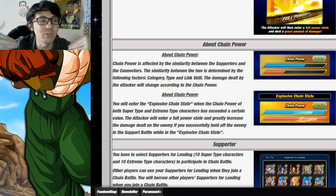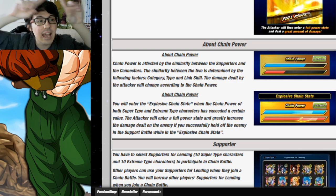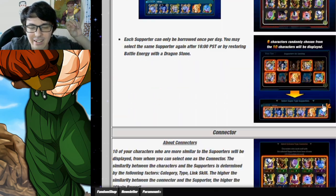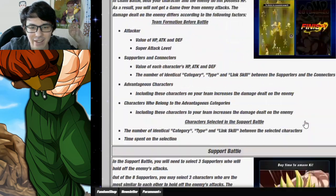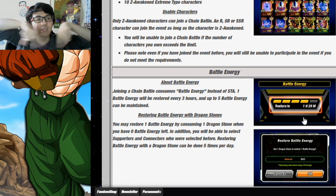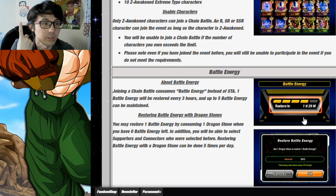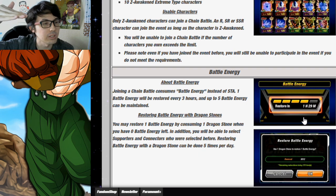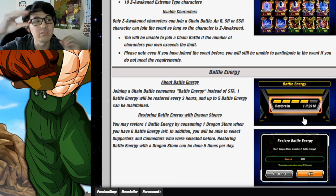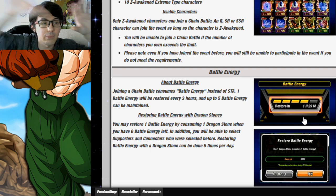If you're getting any lower than that, your score will be too low to break into the top percentage. For the attacker unit — the one at the very top — only attack matters. You do not have to worry about links or categories. Make sure it's one of the boosted characters, which gives a higher boost, and then just pick the one with the most attack. The other two connector units are the ones where links and categories matter, so make sure those share links and categories with the friend units you have.